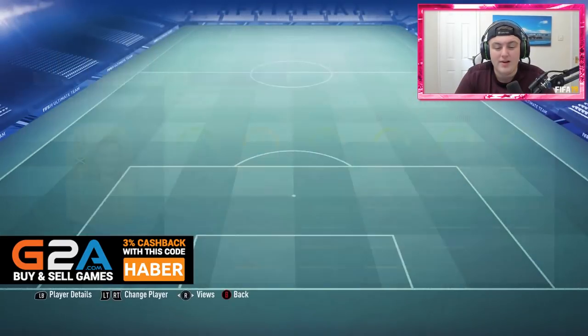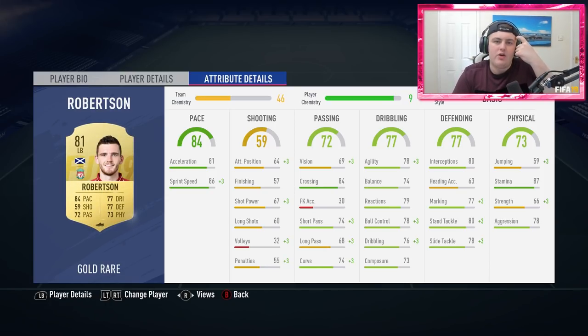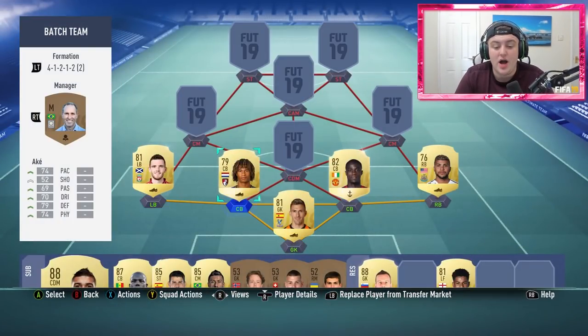Over at left back we have got Robertson, who looks incredible — 87 stamina, only 66 strength, but I feel strength is more important on center backs. He's got a really decent crossing stat as well, so in a 4-1-2-1-2 narrow you want him overlapping and putting crosses in. He's left footed which is good, and has decent passing, dribbling, and defending stats overall — I really do like that card.